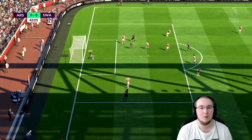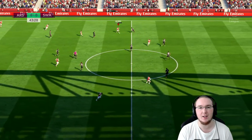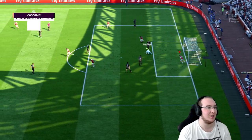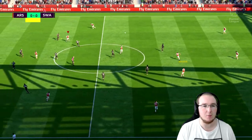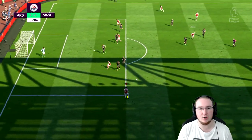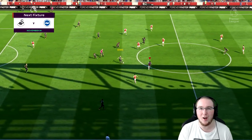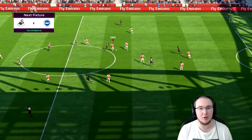Swansea come forward again — the cross comes in, Britton wins it, one of the smallest players on the pitch but easily saved. Let's get on the attack again — Alexis Sanchez to Lacazette, put it through for Sanchez. Now we are in the second half — it hasn't been the best performance, I feel very inconsistent at the moment. Give it to Goretzka, over to Xhaka, now over to the left side, Kolasinac — get it in for Lacazette. Crossing is so addictive in FIFA 18, the way they curl in. The gameplay is really good for crossing.